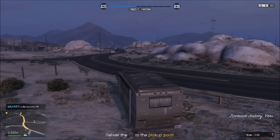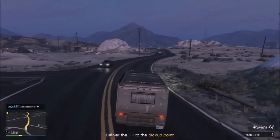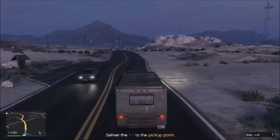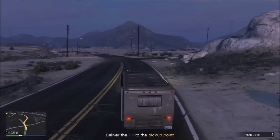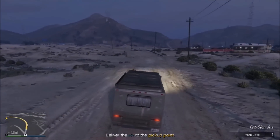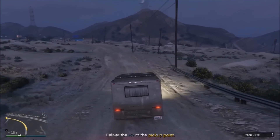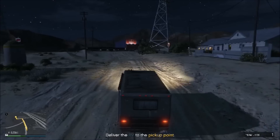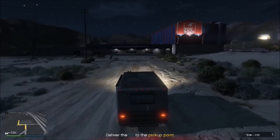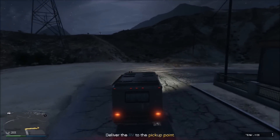Now basically all you have to do is finish driving this to where it has to be dropped off. It's a pretty slow vehicle so it's going to take you a couple seconds to get there. Got to do a little off-roading. Here's a good display — if you're going to wait your time out, I think it was about five minutes just to get the max payout and the max cash and RP. Then you just drive out behind here and there'll be two guys waiting for you and you just deliver it to them.